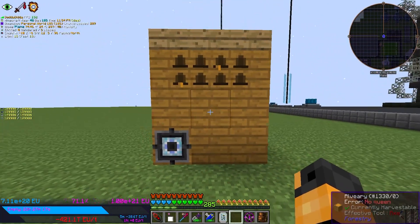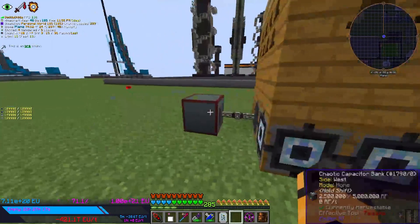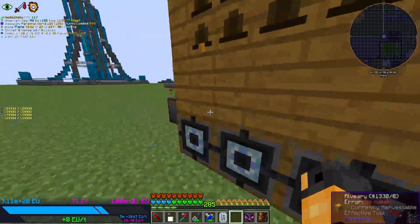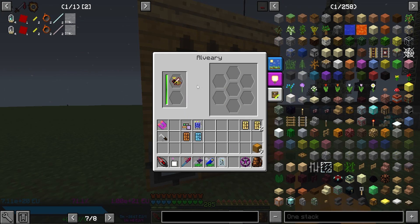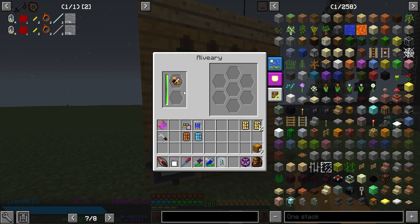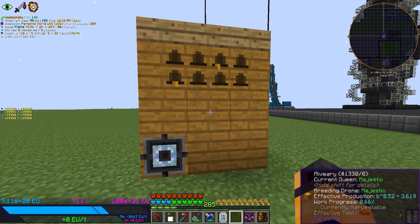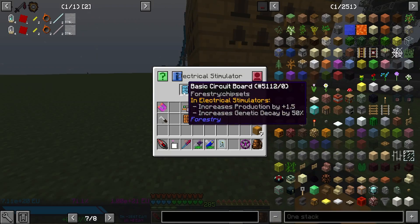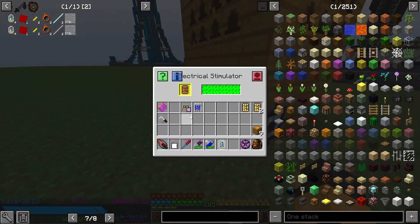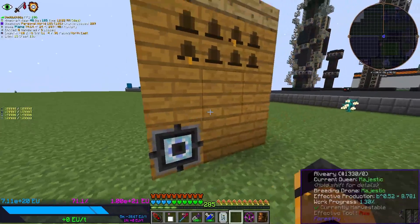So I have a regular alveary here. I have three electrical simulators, and of course just powering it with the alveary transmission. If I put this Majestic Queen in here — has longer life, blinding worker — so this only has longer life, so don't worry about that. Blinding worker is what you need to worry about here. So you can see on the bottom right it says effective production: bee to the power 0.52 times 3.619. That's just the blinding production speed.